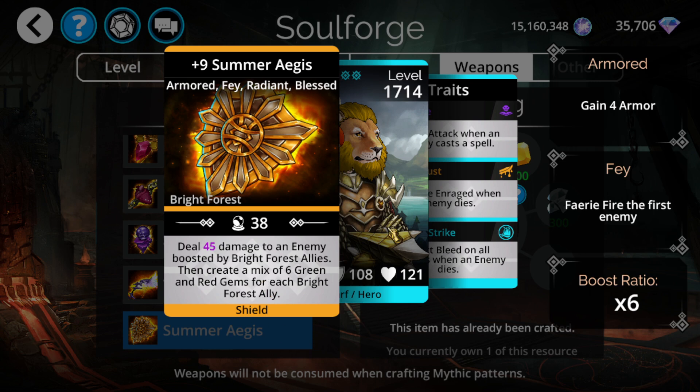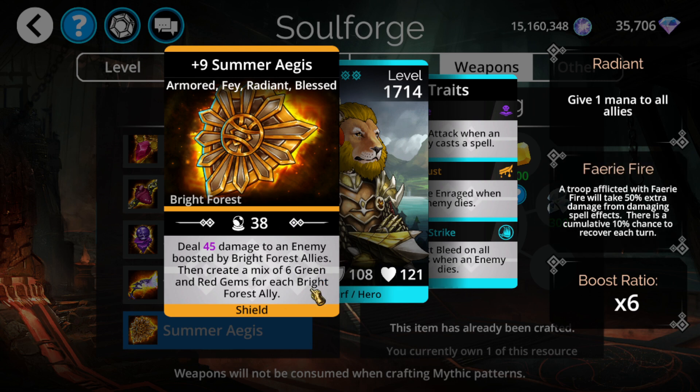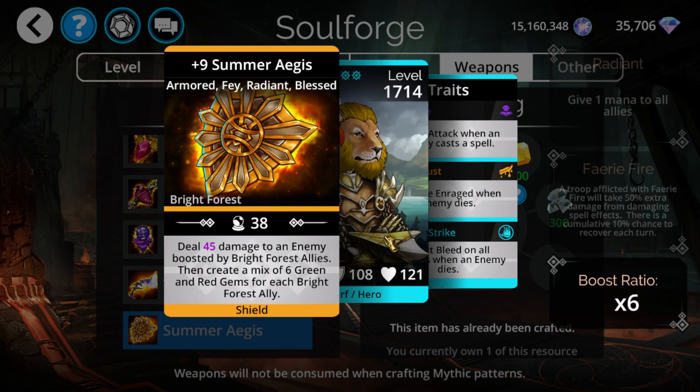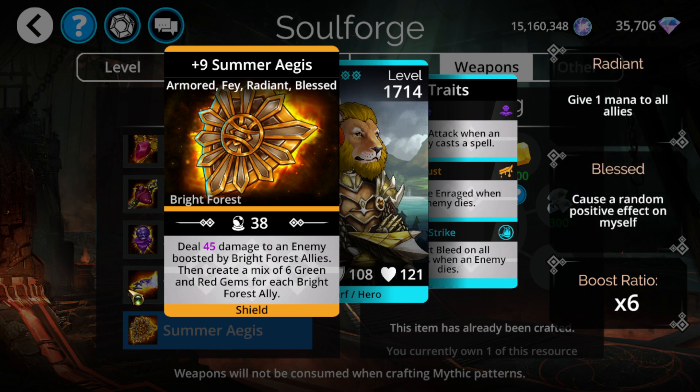There's also the Bright Forest version, Aegis, which when doing a Bright Forest related team ends up creating a bunch of green and red based on Bright Forest. It's still a pretty good weapon and maybe worth considering now that you can 50% mana start almost everything within the kingdom, due to the fact that the good majority of the kingdom is Fae-related. Both Fairy Ring and Aegis are now worth considering more than ever due to the 50% mana start that Fae's now have.